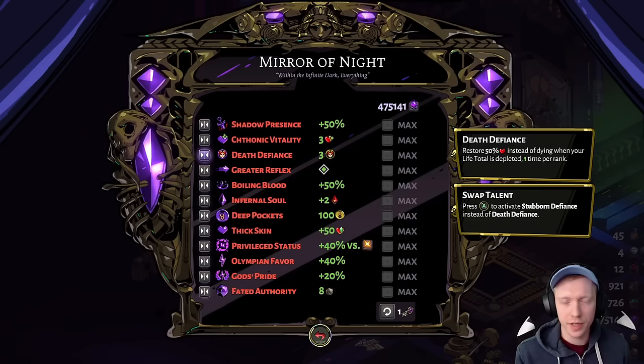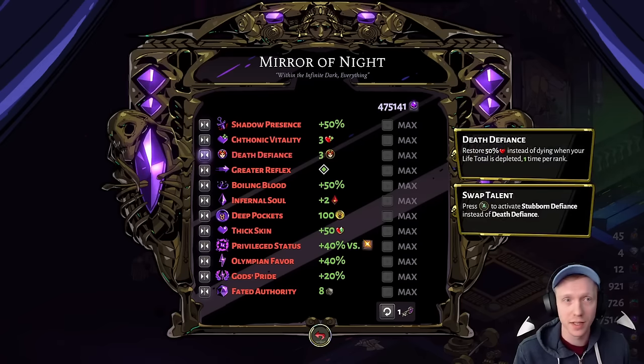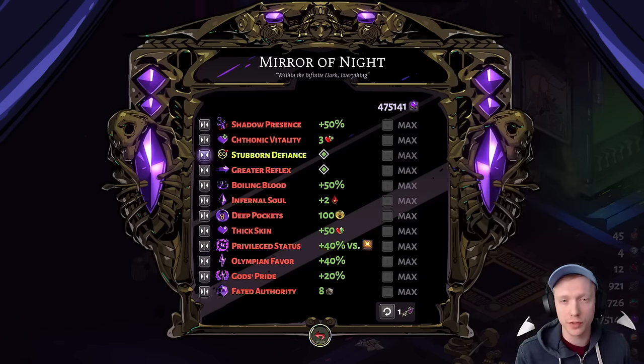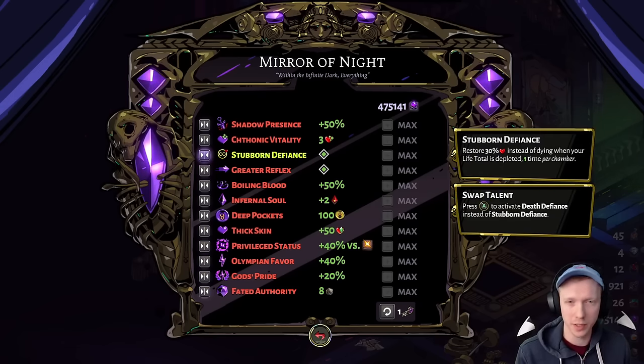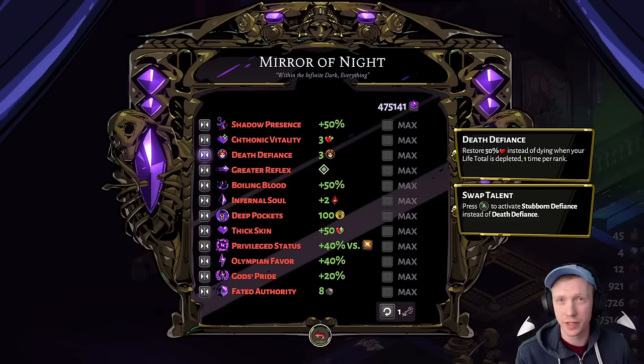Next: Death Defiance versus Stubborn Defiance. Stubborn Defiance restores 30 percent of your health once per chamber and refreshes each room. This one's pretty easy — you'll be using Death Defiance 99 percent of the time. Stubborn Defiance really only has a use when running very high heat with 100 percent Lasting Consequences, which removes your healing entirely. Some new players say it helps them get further into biomes early on, but otherwise Death Defiance is the answer.